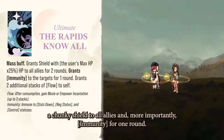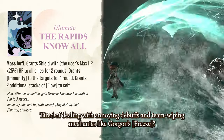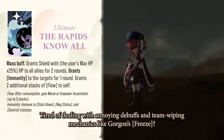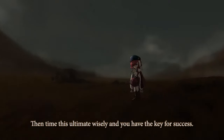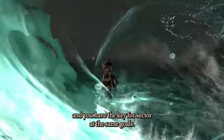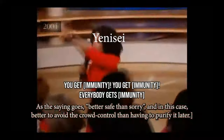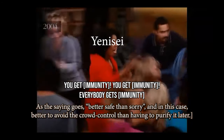The Rapid Snow Wall is an ultimate that grants a chunky shield to all allies and, more importantly, immunity for one round. Tired of dealing with annoying debuffs and team-wiping mechanics like Gorgon's Freeze? Time this ultimate wisely and you have the key to success. Better safe than sorry — in this case, it's better to avoid crowd control than having to purify it later.